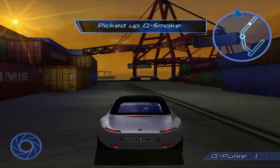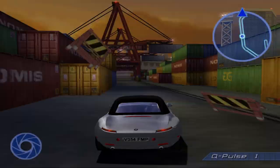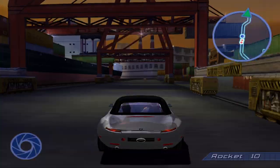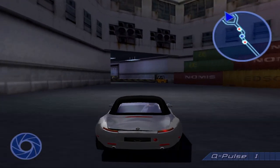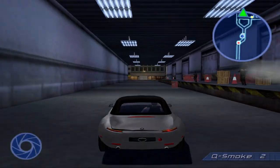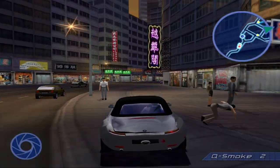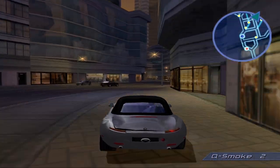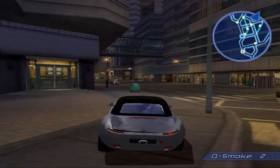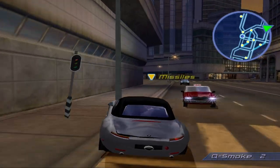Alright, good. Cool little driving level here. Let's try and check out everything we have. Blips on your radar indicate special modifications I've developed for your vehicle, 007. Use them sparingly, however. Alright, I'm just going to try to collect some of these things real quick.